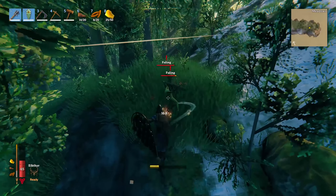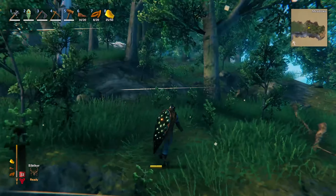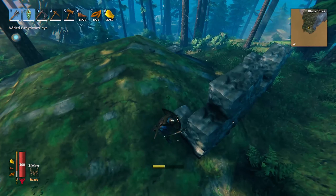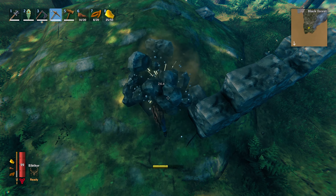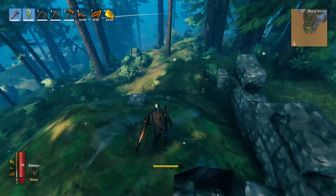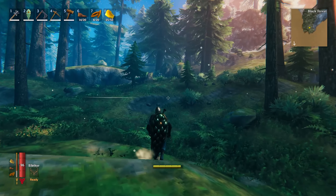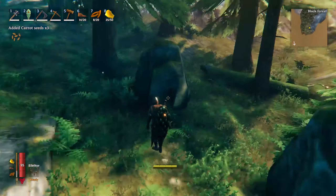They're hitting through the shield even with the sea serpent one — that's crazy. I'm running away. Last time we were taking these on with a bronze shield and a worse weapon it was easier, what's that all about? There's a grey dwarf stuck in a rock — that's funny. I just realized I'm pretty sure you can't parry with this shield; I've tried multiple times and it just doesn't happen.